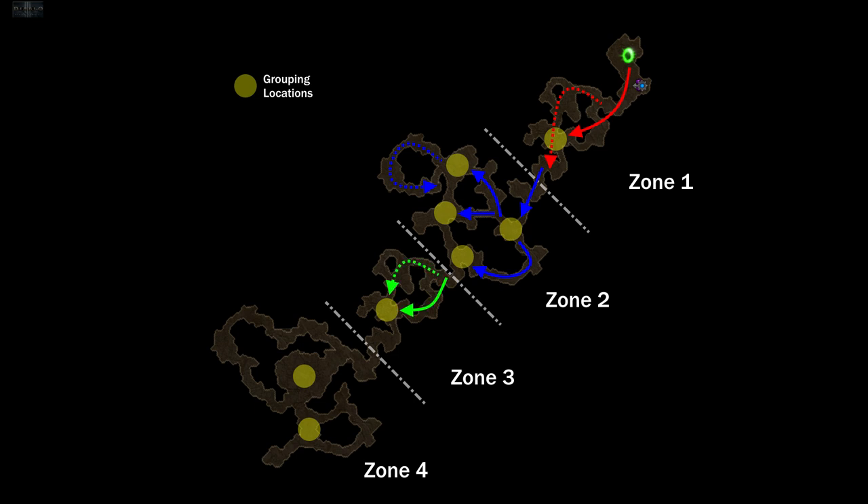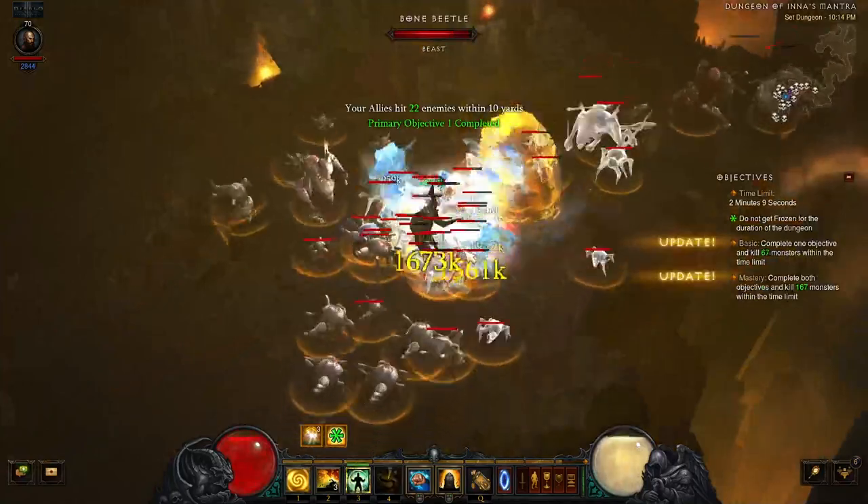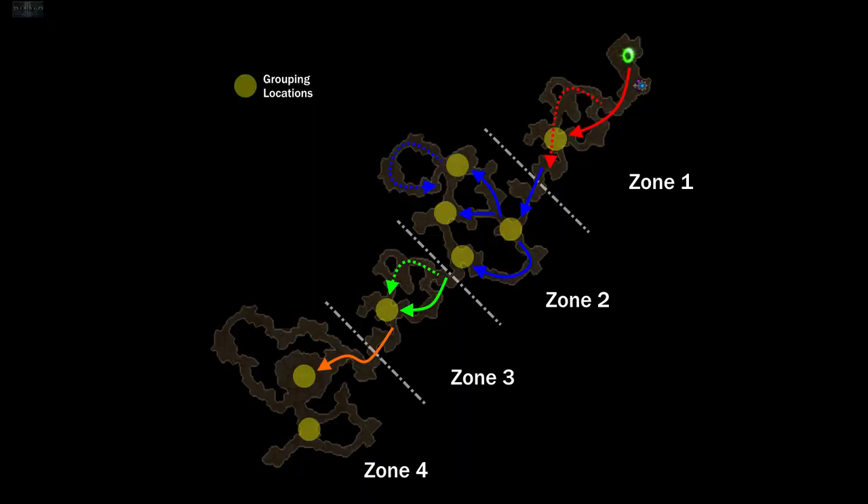Keep repeating this process: forge ahead to find a group, cast Mystic Ally, then backtrack to clear enemies left behind. The first designated location in Zone 4 is a very large area and normally has plenty of monsters for a single pool, so make sure the Mystic Ally skill is available before you head into it. No matter how much you prepare, there is no substitute for doing it yourself, so study the map beforehand and revisit it as needed. Most likely you'll need several attempts before you can complete it, so don't get frustrated — just keep at it.